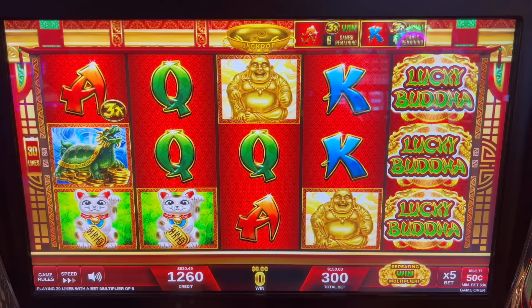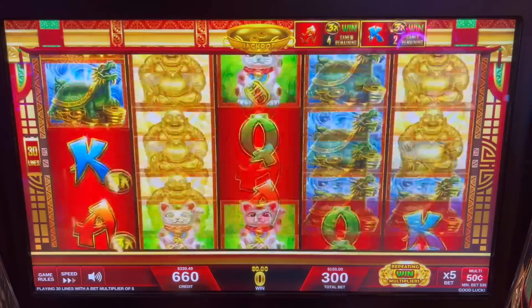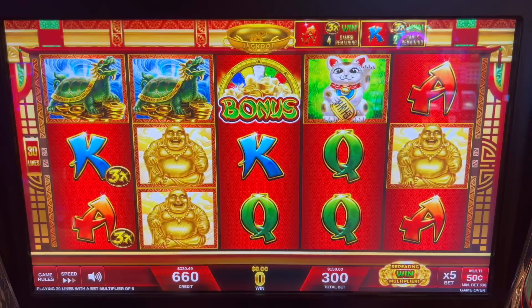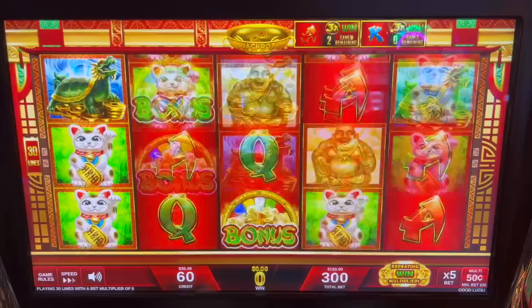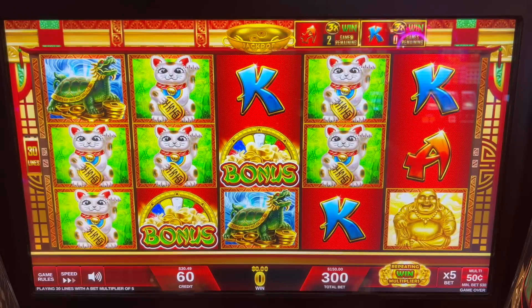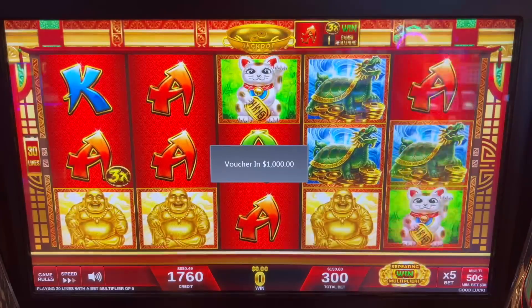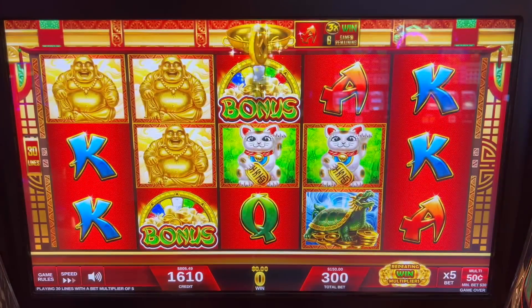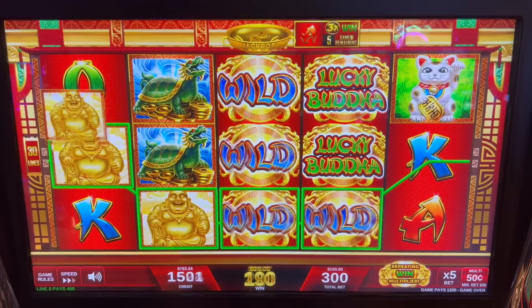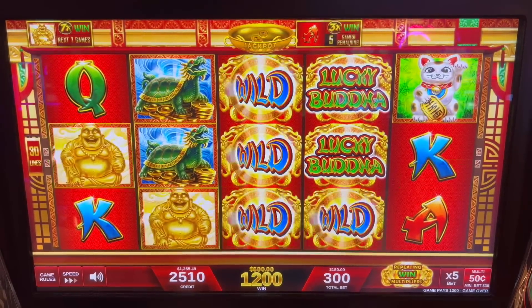$150 a spin — should not be chasing this but I might be able to do that. So we're down a thousand when we should have left up about $300 if we were smart. There's $600 — yeah, that would have been $4,200 there.